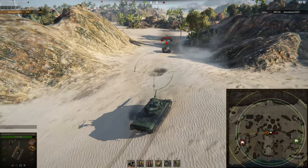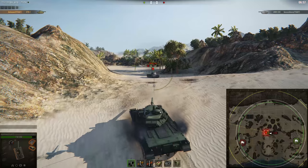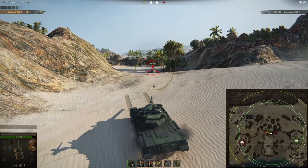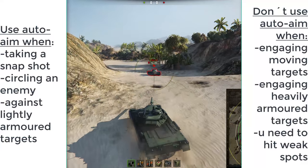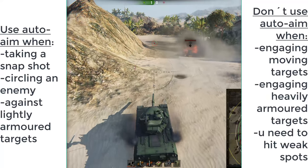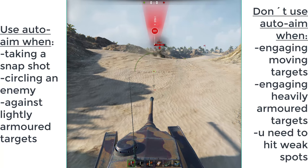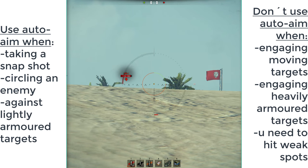One other situation in which you can use auto-aim pretty effectively is when you are circling an enemy tank, trying to outrun its turret traverse. Again, this only works when the enemy tank is lightly armored and you can be sure to penetrate every shot without having to aim for specific weak spots. So basically, auto-aim can sometimes be pretty useful even for advanced players, but it should be used cautiously and only in certain situations — it's definitely counterproductive to just always auto-aim, especially at quickly moving targets.